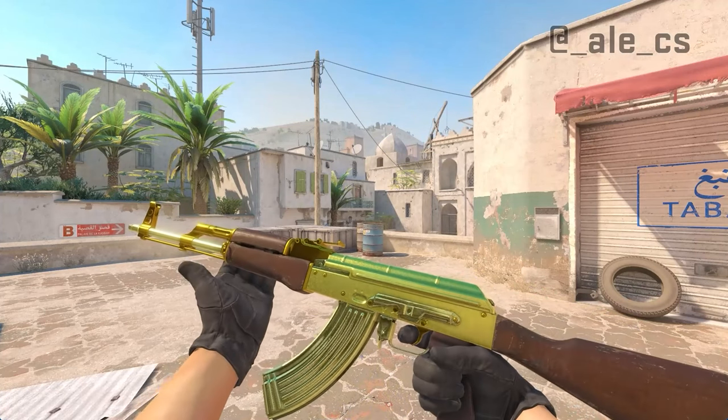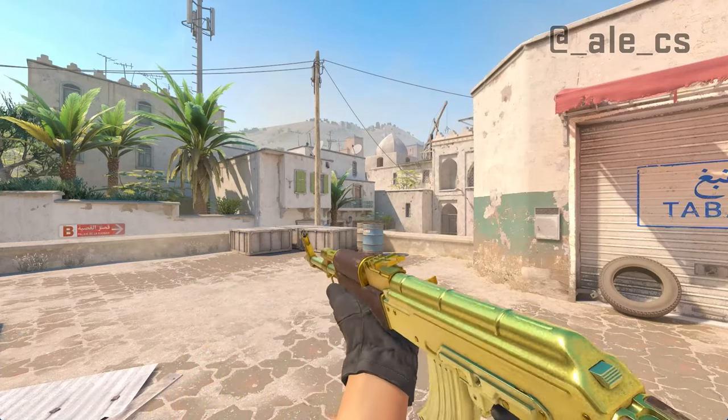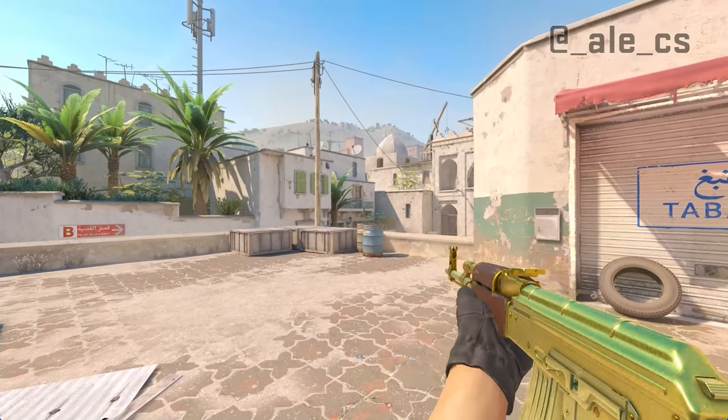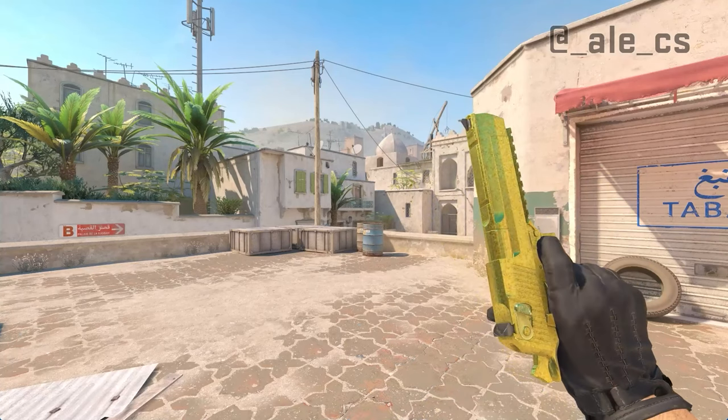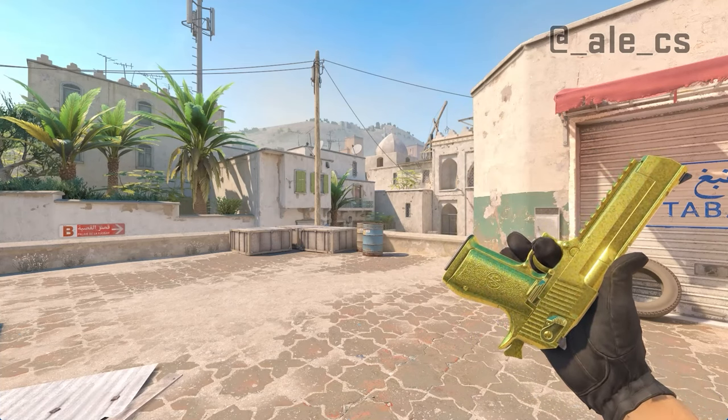Unfortunately, the AK-47 Gold Brick looks 10 times better than the AK Gold Arabesque. This AK is made out of gold, while the AK Gold Arabesque looks like freaking butter. The Desert Eagle Gold Brick is on that list as well, and this one looks crazy good.